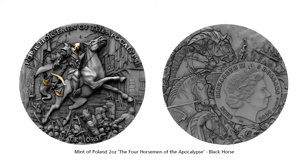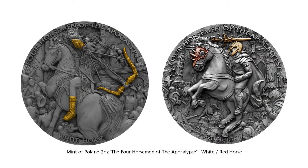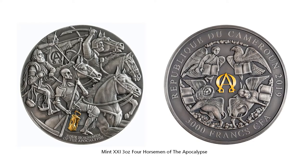Next we have Four Horsemen of the Apocalypse examples. We have the Black Horse, the White Horse, and the Red Horse. Obviously there is one more which will be released later this year. However, if you can't wait that long, there is a coin that actually has all four horses on one coin.